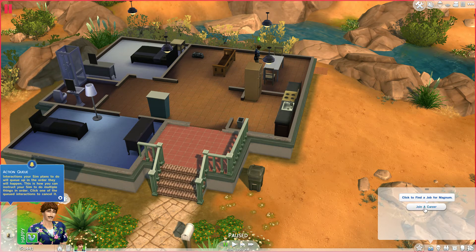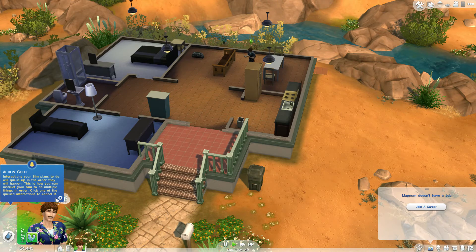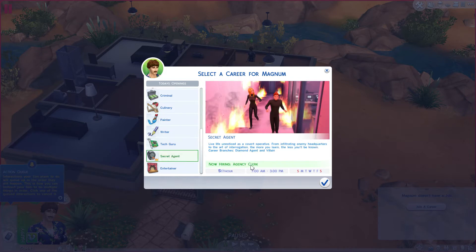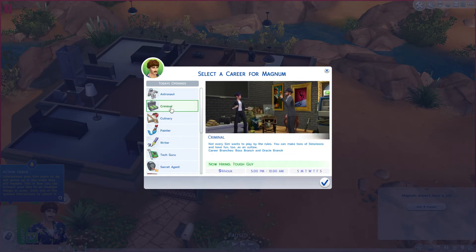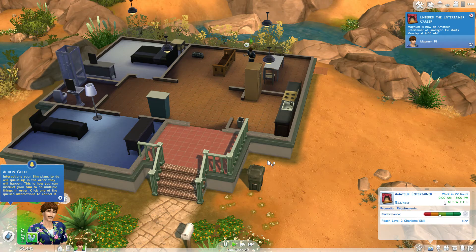Here's the career stuff. So as a party animal, I don't know what he should be. Should he be a tech guru? No. Painter, writer, secret agent — yep, I think that's an option for him. He could be an entertainer — now hiring entertainers. I would think a party animal would also be an entertainer. He could be an astronaut, that makes no damn sense. He could be a criminal, which pays very low — because crime doesn't pay. Secret agent is $17 an hour. Let's do entertainer — you are now an entertainer. And you'll get to work, you darn fool.